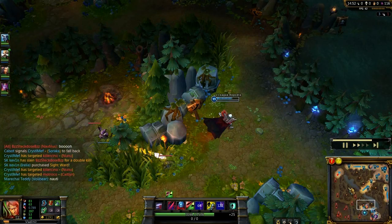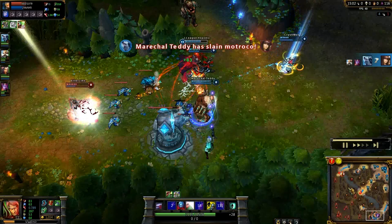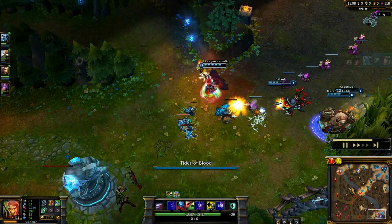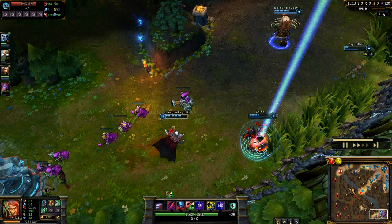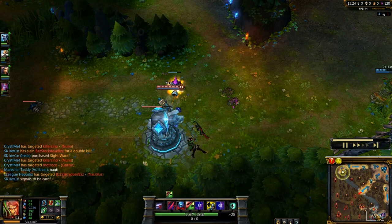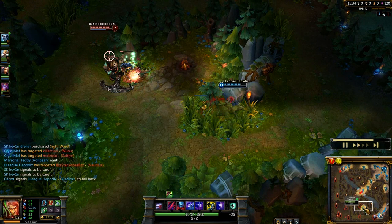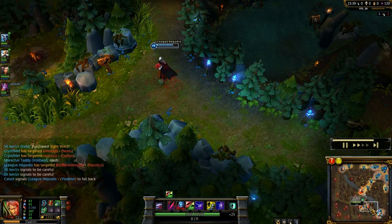As Ryze went back, I'm pushing mid lane. Volibear is taking enemy camps, checking for the red buff, but seeing Nautilus he goes back. I put a ward there for vision. There's going to be a gank bot lane — Corki diving with Volibear and Soraka. Caitlyn dies. I'm dodging the Dredge Line from Nautilus. Bot lane is going back because they're low HP, but those three got one kill. I'm heading for Nautilus trying to steal the red buff, but he has Smite so I can't out-damage it.